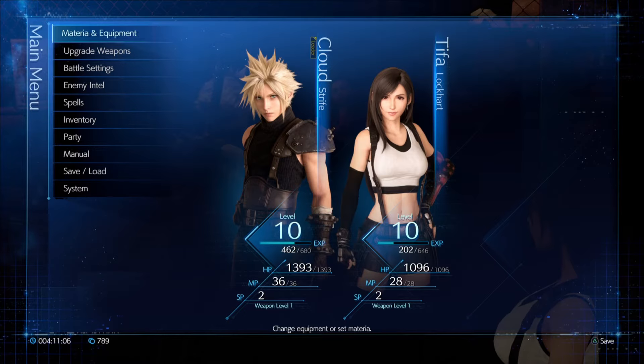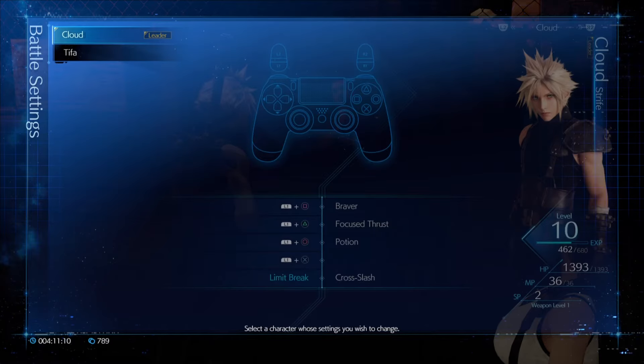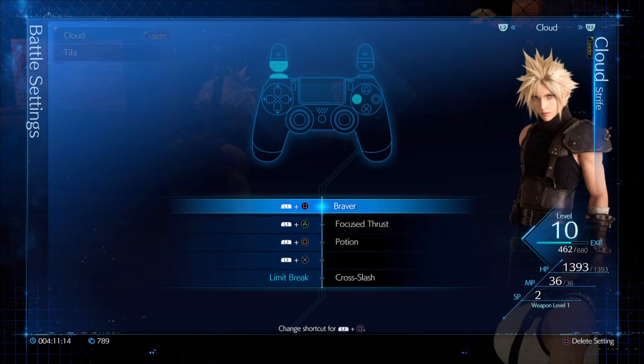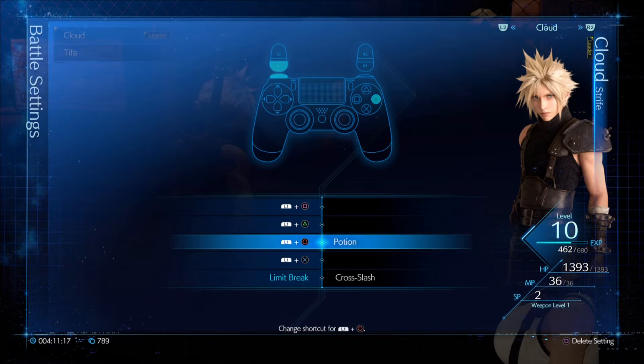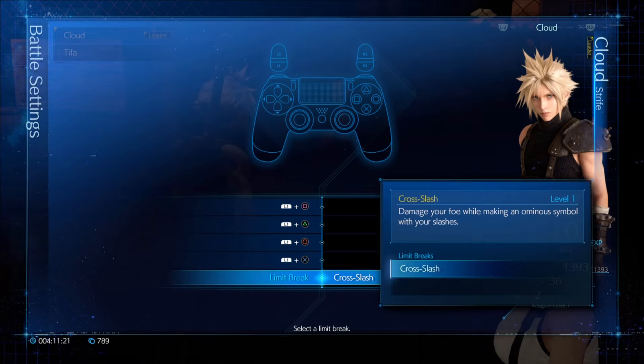There was one thing here I wanted to do as well - we have this battle setting menu. I'm going to go ahead and clear out the shortcuts that we currently have. I also wanted to show this off: we can set our limit breaks here, and it looks like over time we might learn another limit break, as indicated by the empty spot below the Cross Slash.